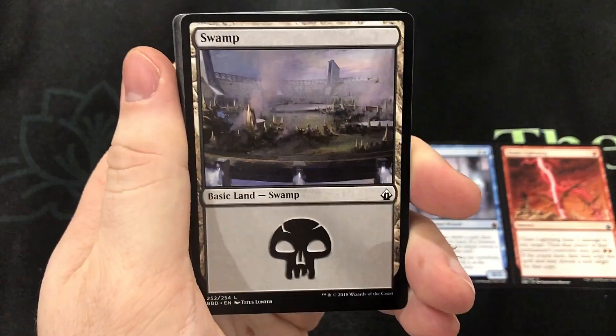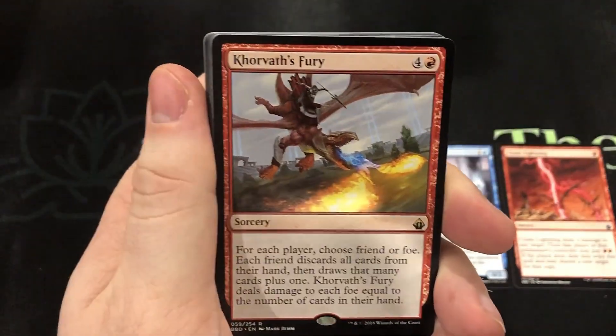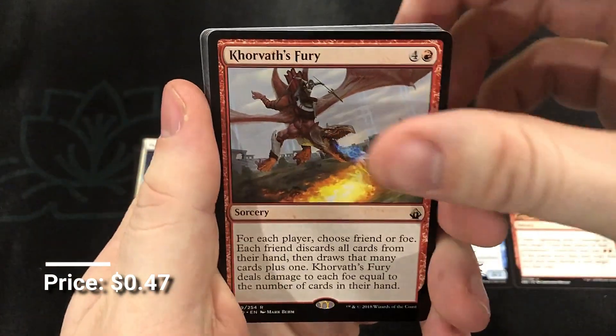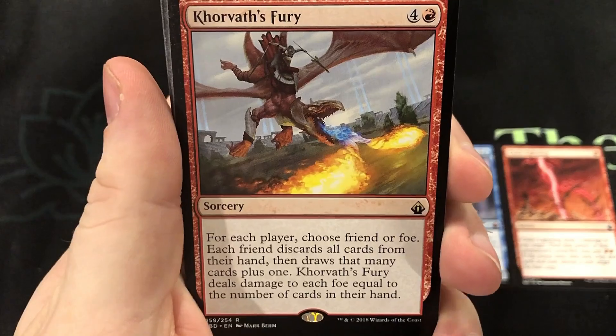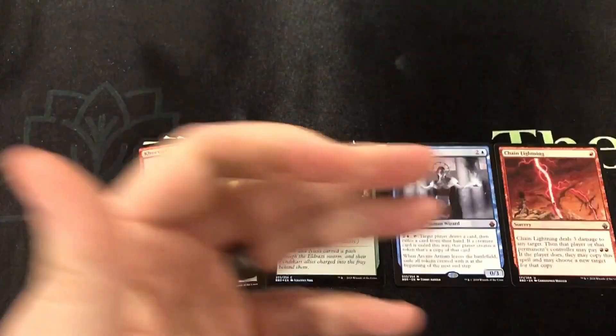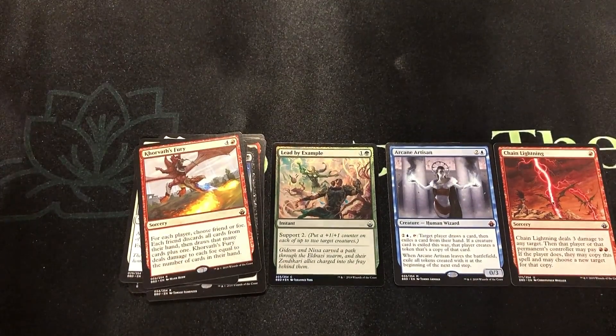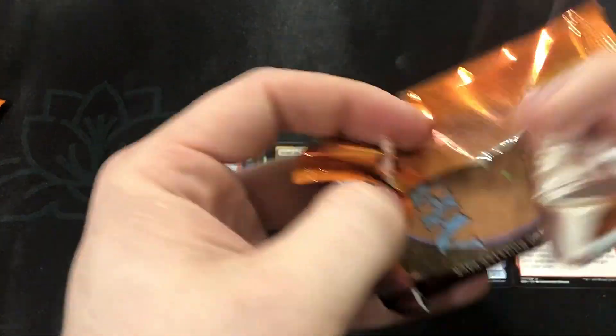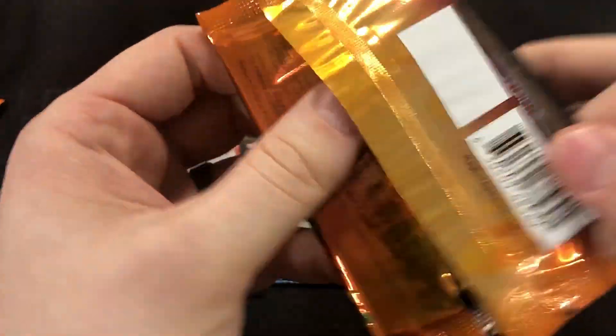Warrior token and a chance to hit that thumbs up button! Corvath's Fury — actually a really good card. A nice little wheel of possibility with options. I love cards with options — that's called value. I'm kind of a fan of wheel effects for Commander; makes for a lot of fun.